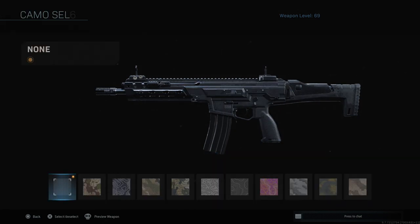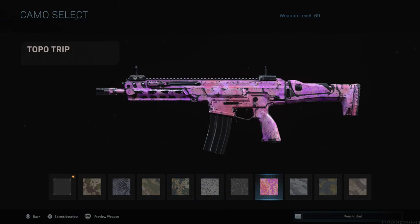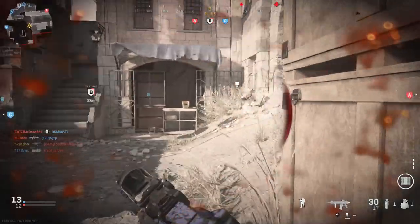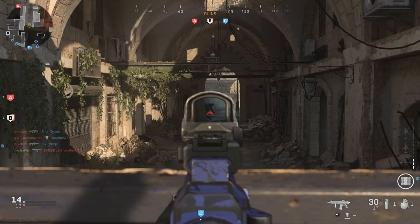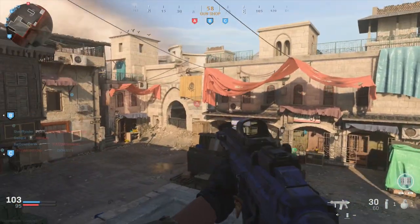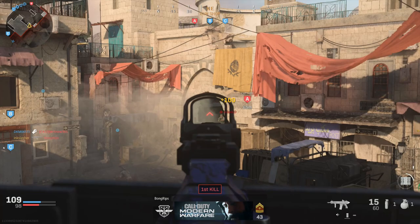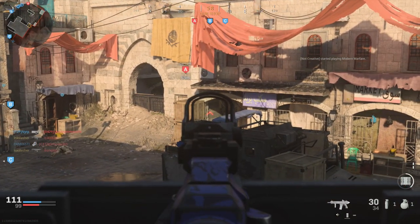Topo is a difficult one — it's for getting kills while mounted, and the one I almost always finish last because I don't mount very much. Two pieces of advice: number one, pretty much any time you go through a window or doorway, mount first, try to kill someone, then move through. Second, use the Barricade field upgrade — you can actually mount to the barricade, so if you're in a busy area just throw it down and get a couple of mounted kills before moving on.